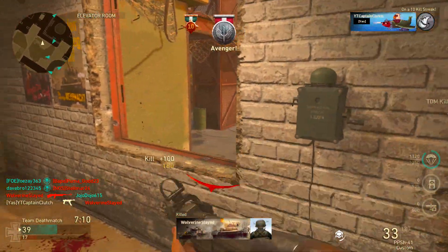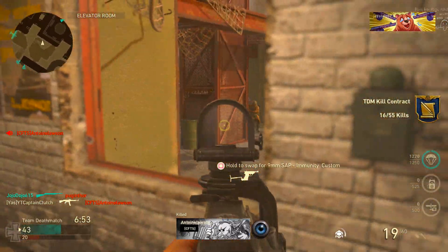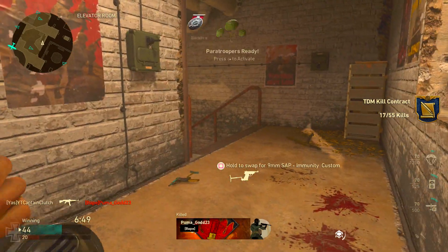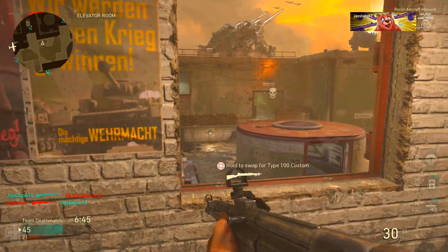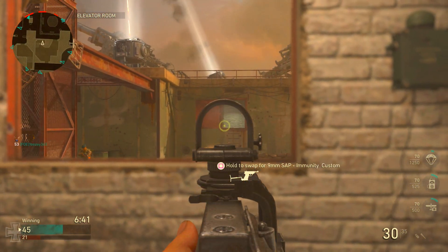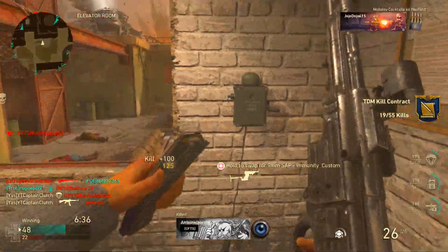We're on 10 — pick this up just in case we need it. There we go, we got him. One off parries. There we go, we got the parries now. We're on a good little streak right now. I want to push. There's a guy up there. Come on, peek it. What are you doing?